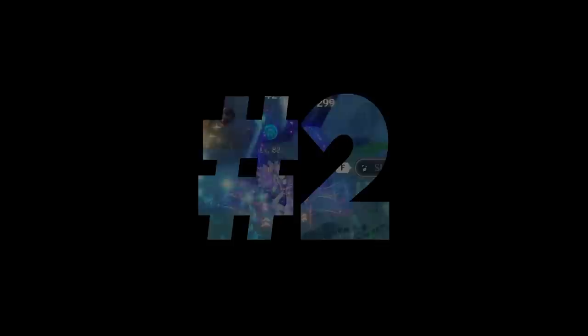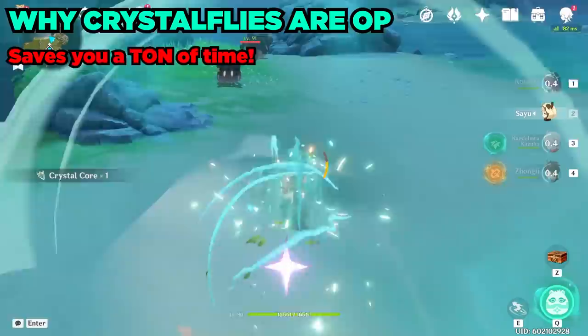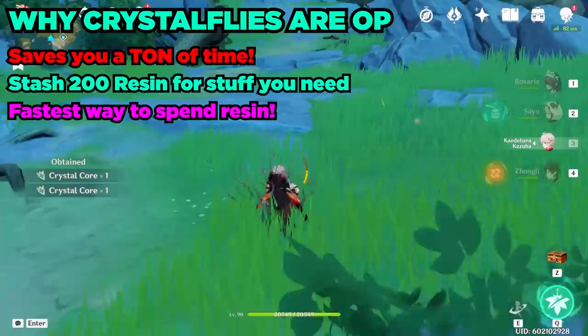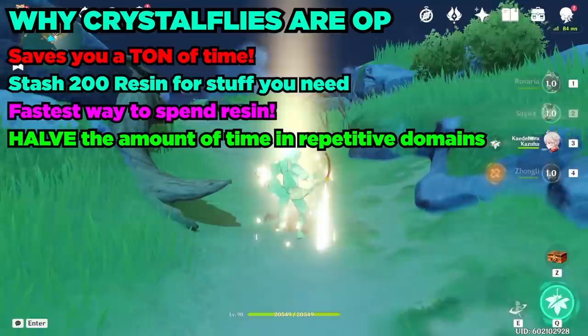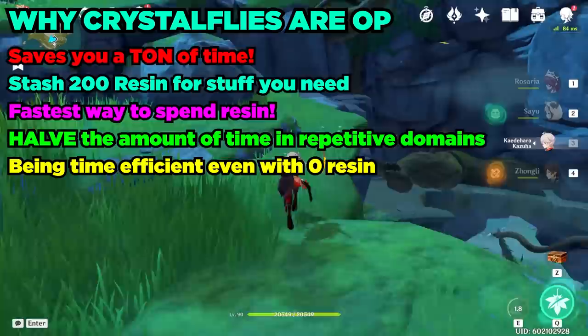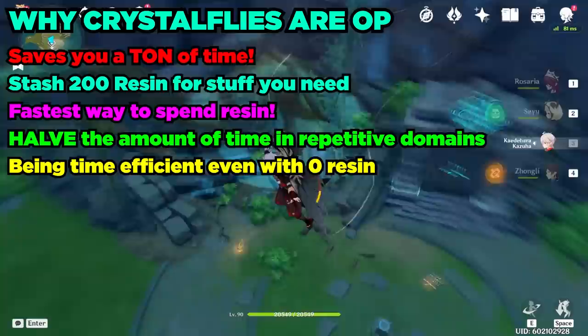Number 2: Condensed Resin and Crystal Flies. Crystal Flies and Condensed Resin save you a ton of time. You can essentially stash up to 200 resin and five Condensed Resins for when you need it, like for farming talent books for a specific character. You can also spend resin this way without losing any efficiency, faster than any other method. Are you running late for work? Just create some Condensed Resin. And you're able to be time efficient any time of the day by collecting Crystal Flies. If you've spent all your resin but still have 10 minutes to play, go catch some Crystal Flies to make Condensed Resin in the future. And don't forget to bring Sayu to catch those Crystal Flies.